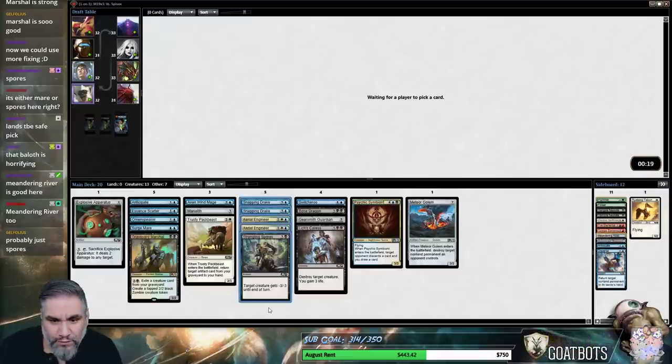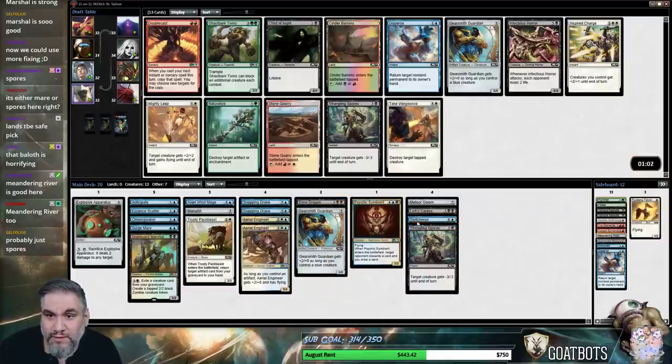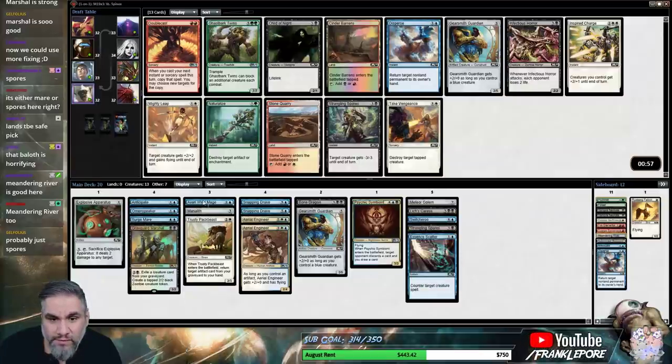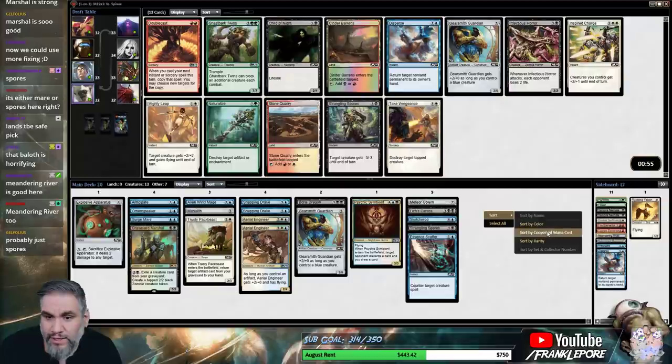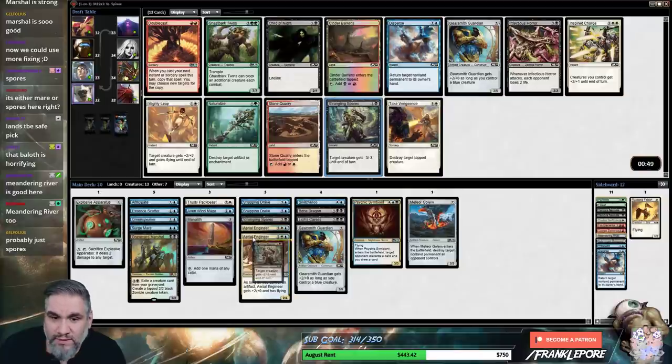We also have five four-drops — I don't really think we need another four-drop. As far as removal goes, we have all of these things. Just pretty okay. And we can just take this Strangling Spores.